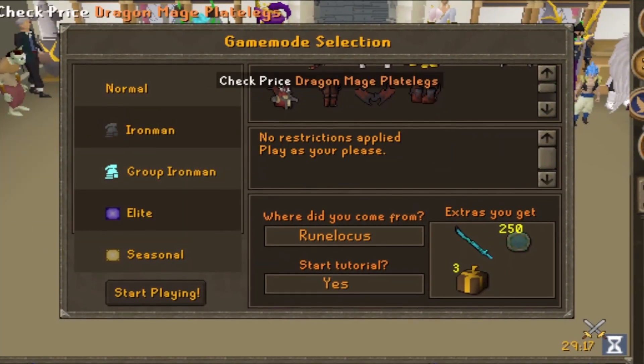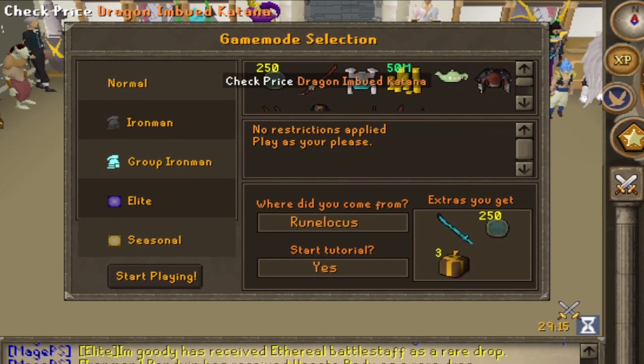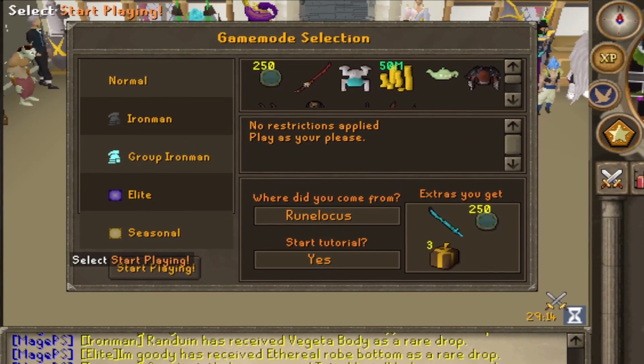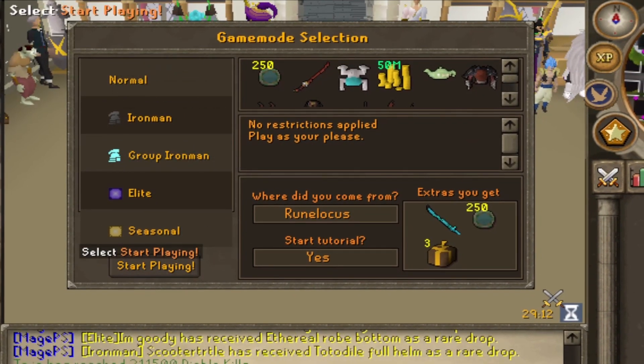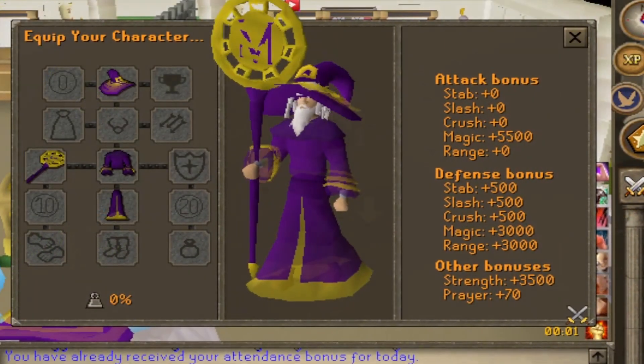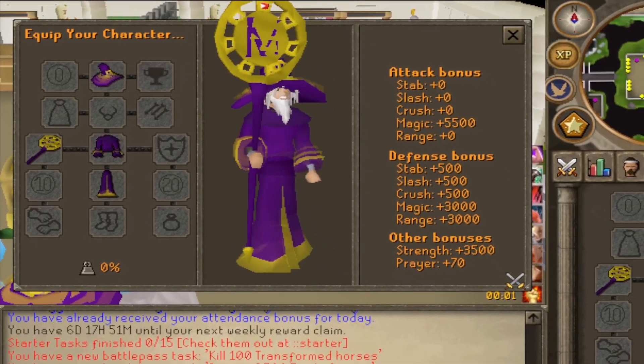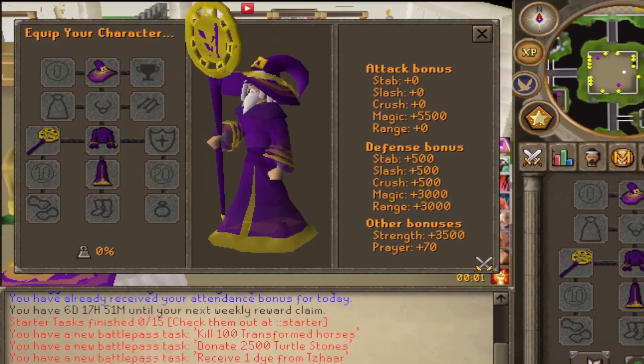The game mode selection interface had lots of different game modes such as the normal one, iron man, group iron man, elite, and seasonal, each with different starting items and restrictions. I recommend you try the tutorial if you're new — it explains some cool concepts and is very interactive.